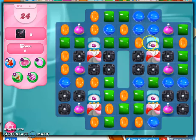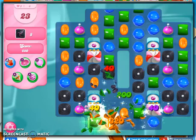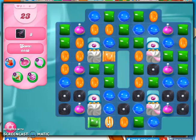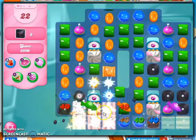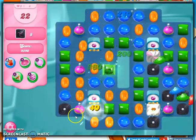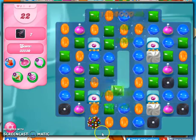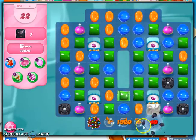We have Lucky Candy Dispensers covered by Vanilla Frosting. Let's try to remove those. Lucky Candies are extremely helpful, especially when coming to this part of the game. It's like a color bomb thing — I see what they want you to do.